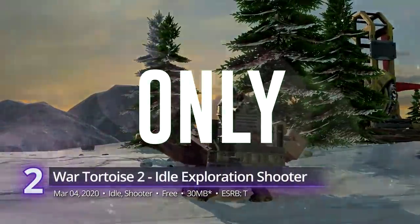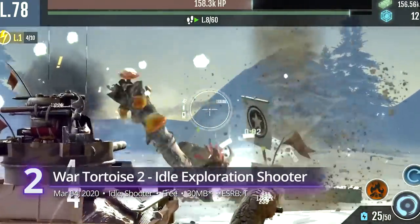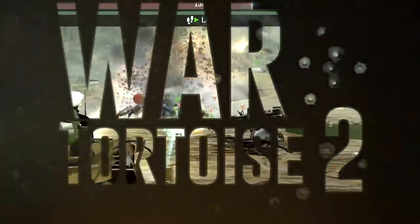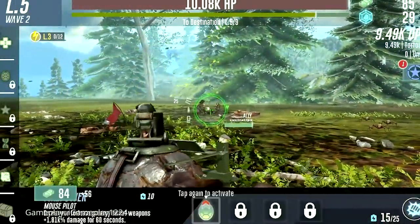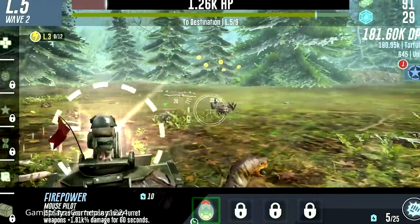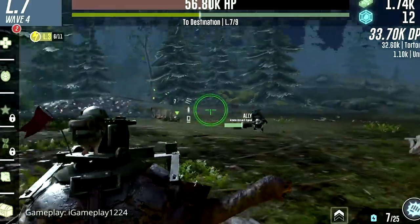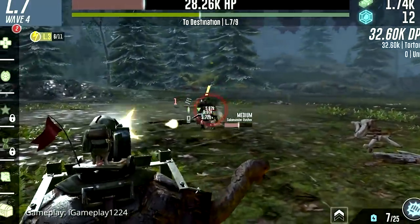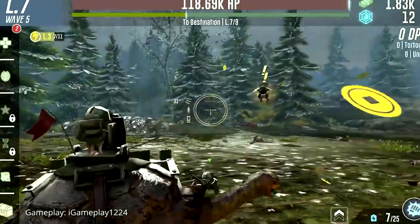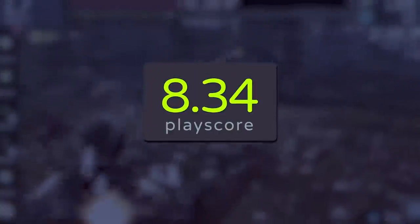#2. War Tortoise II — Idle Exploration Shooter. Idle games are just the perfect haven for casual gamers on smartphones, and maybe that's the reason for the success of this free-to-play first-person shooter. But it's definitely no ordinary idle game. Aside from the fact that it's about a world engulfed in conflict born on the backs of war tortoises, it also mixes in elements of exploration and incremental shooting. Featuring gorgeous graphics and a fair money generation system, it earns its spot on this list with a PlayScore of 8.34.